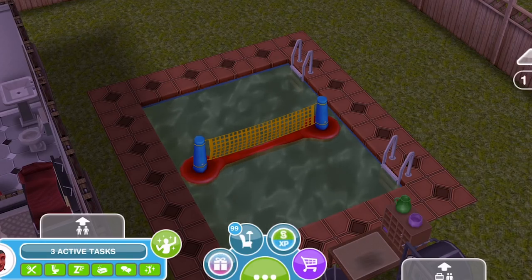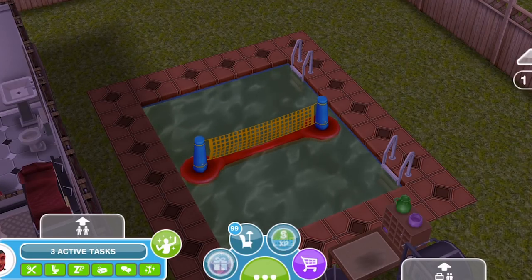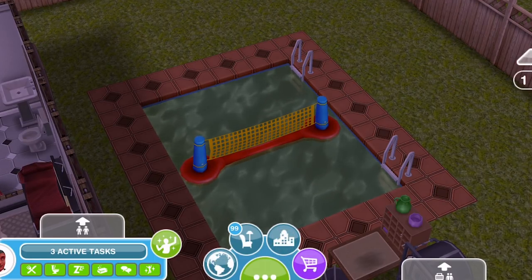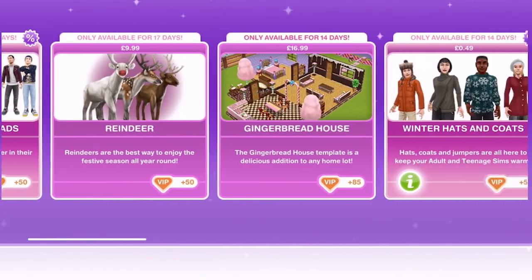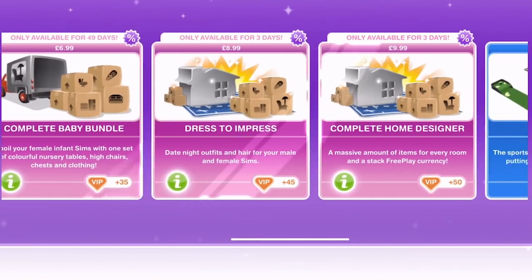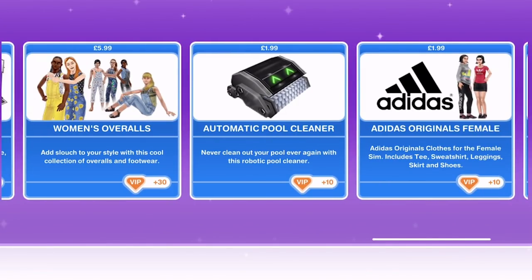If you don't want the hassle of cleaning the pools manually, you can buy an automatic pool cleaner from the online store. Click on the purple cart button to go to the store, scroll along and you'll find an automatic pool cleaner. For me it's £1.99 — I'm in the UK, so it will be whatever currency your country uses.